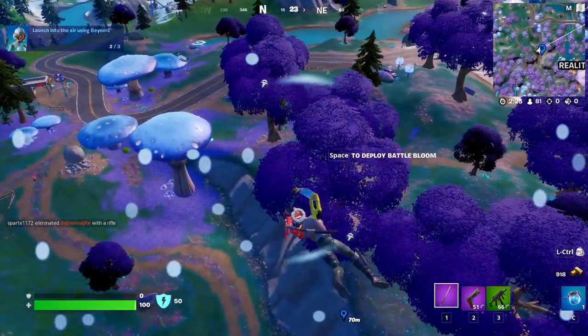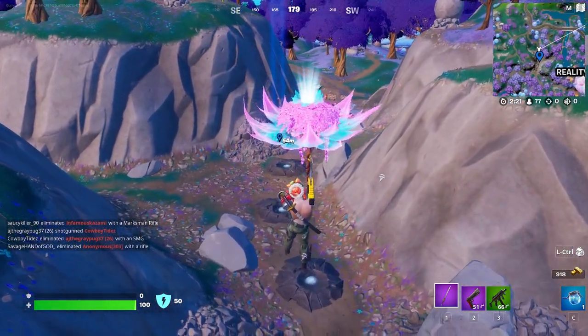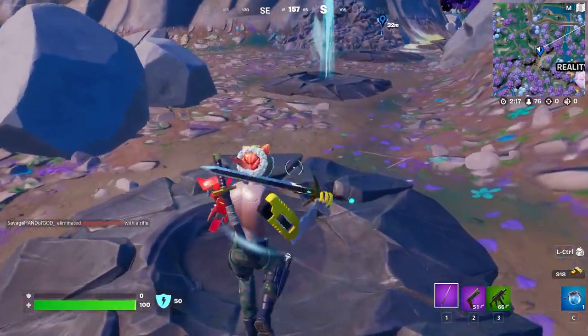all you're going to need to do is hop on one of these geysers, just sit on it for a while, and it'll eventually explode and send you flying into the air, completing your week 2 challenge of launching into the air using geysers.